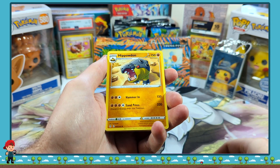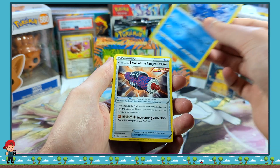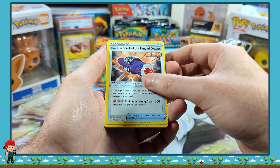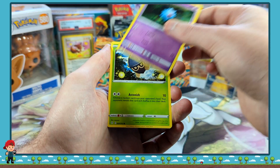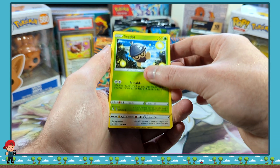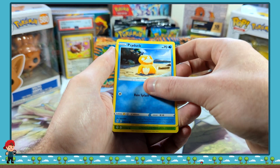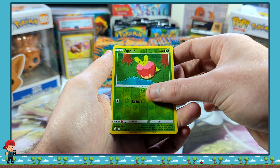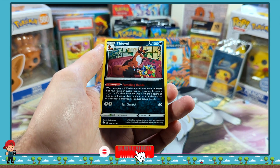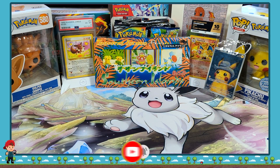We are starting with Hippowdon, Golduck, Cramorant, Fanged Dragon, an Eevee, a Woobat, a Sealeo, a Swablu, Psyduck, a Reverse Holo Applin. And we are ending today on... not holo. Well, a bit of a sad way to end the video. Have a great one, everyone, and we'll see you next time.